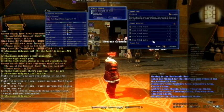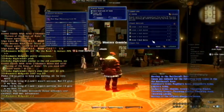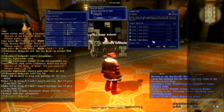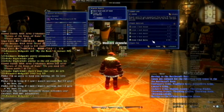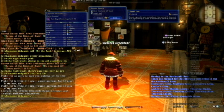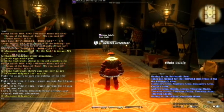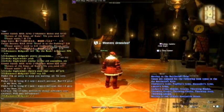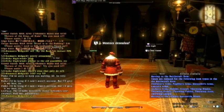There are crafters out there that snipe people who accidentally leave their repair request open, and just repair things for 1–2%, taking your money and your dark matter. I try to avoid leaving quick-fix repair open like that because I always forget to turn it off and people take my dark matter.